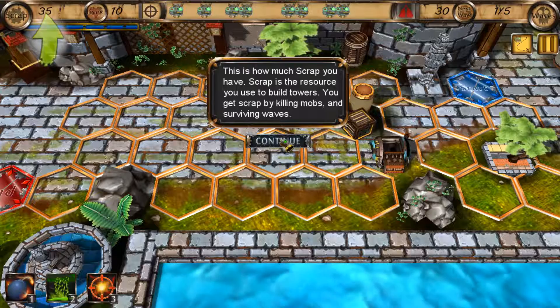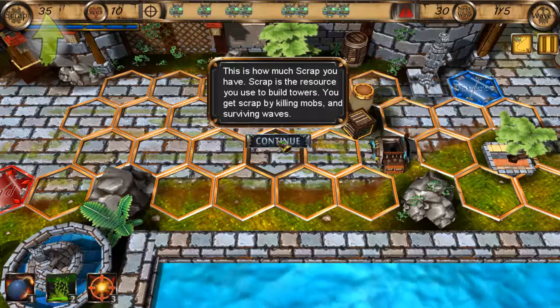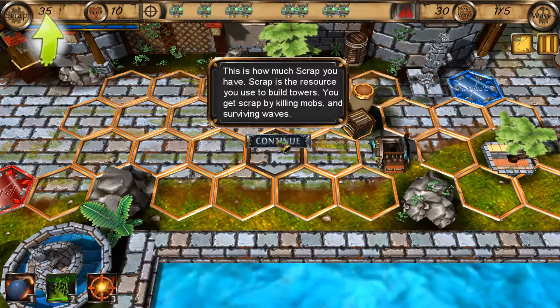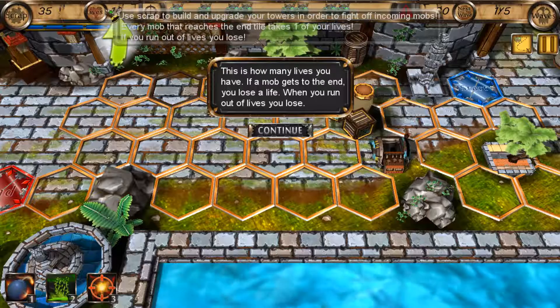It has this grid system, which I just thought was striking in terms of the aesthetic going for this game. This is how much scrap you have — scrap is a resource you use to build towers. Okay, so pretty simple. That will be our currency for the game.